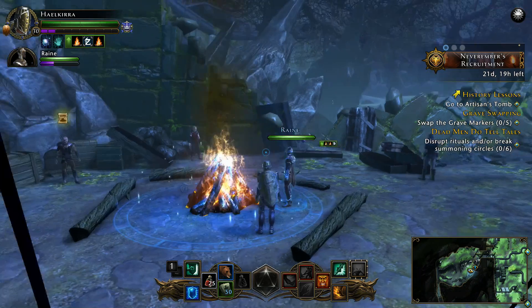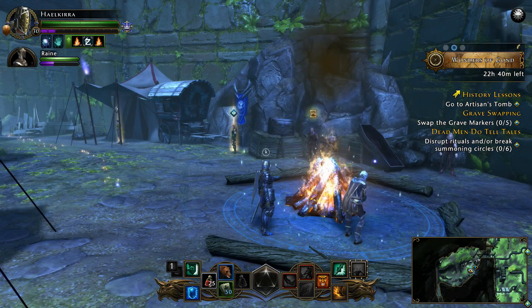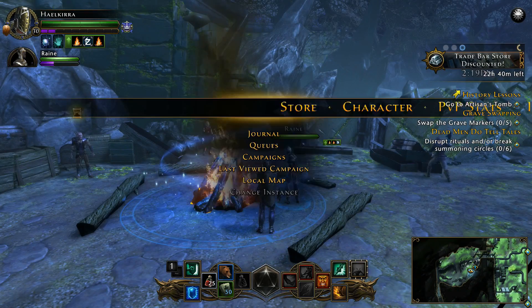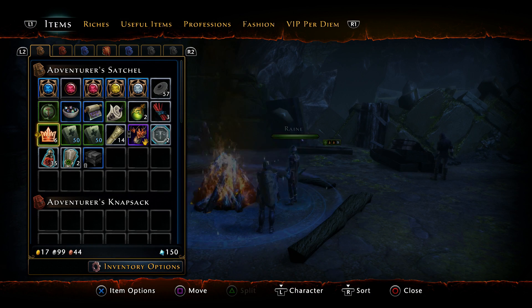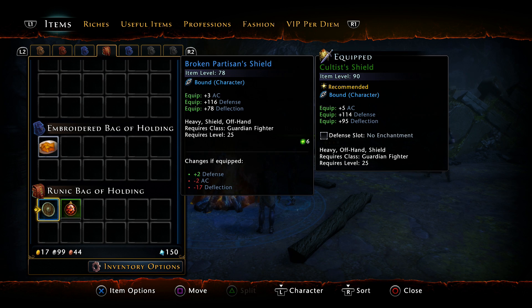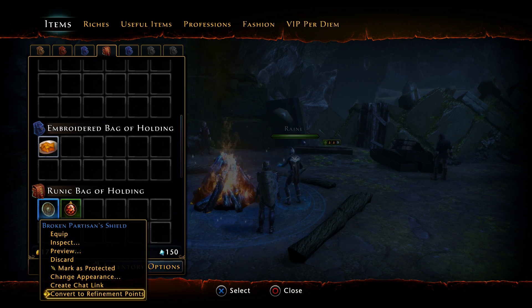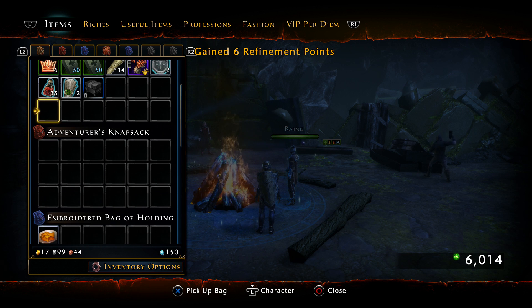I got to choose my paragon path, which in this case I chose to be a sword master. While away I did a bunch of inventory management - I cleaned up, sold some stuff, got rid of things I didn't need. These things you get for bounties in the game, you can't actually sell them. I usually just turn them into refinement points.